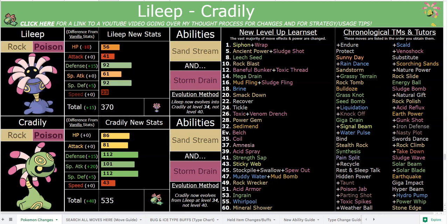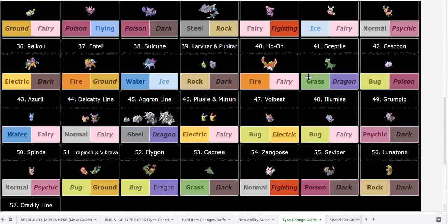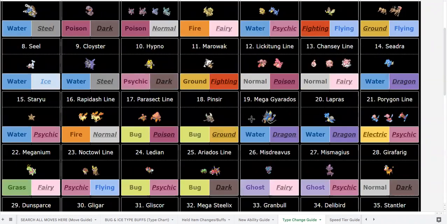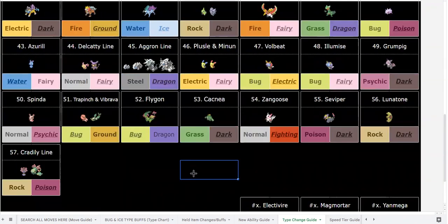Every single type combination is used in this romhack - every single possible type combination is used at least once. So you might be asking why I made Cradily Rock/Poison when I already had Nihilego as Rock/Poison. Well, I'm actually removing the only Rock/Grass type, which was Cradily. There is another Grass/Rock type that will eventually come - it's a Pokemon with multiple forms, and it's fast. I don't want to spoil too much.